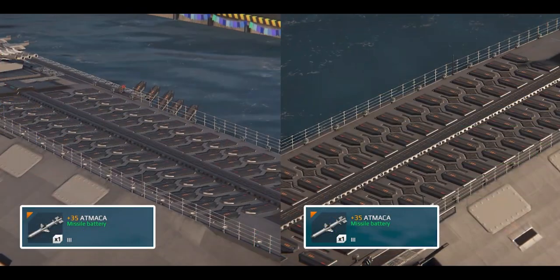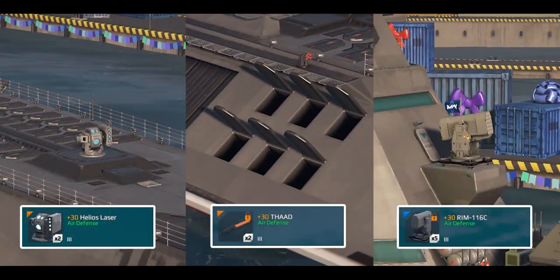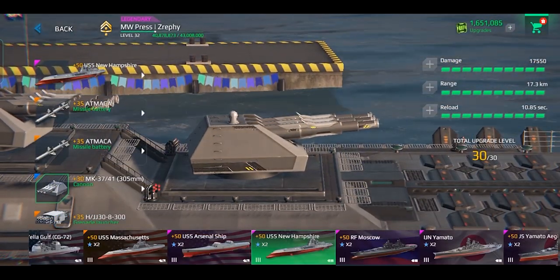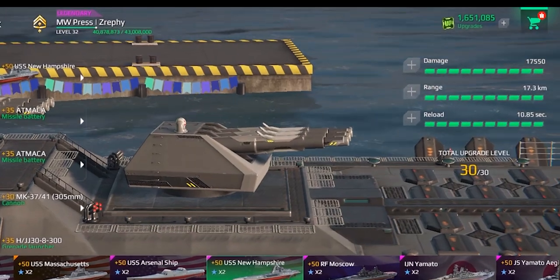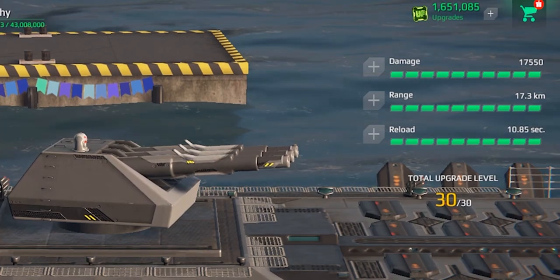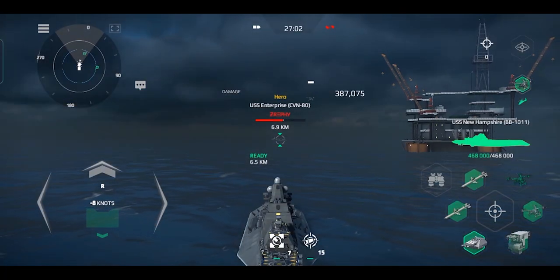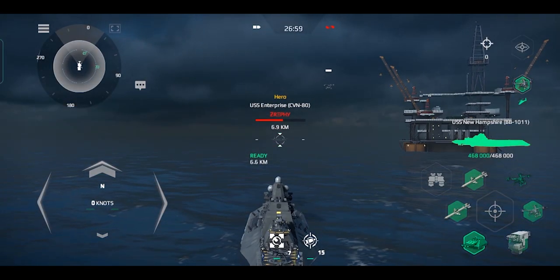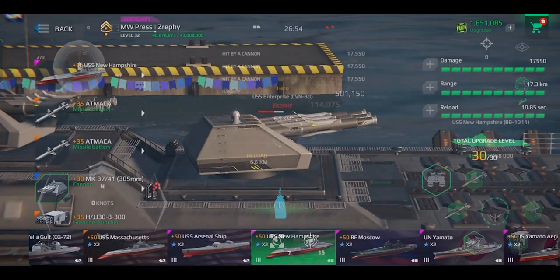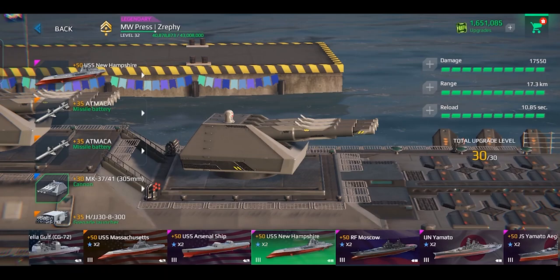Here are the armaments of the ship. It is equipped with two missiles, two cannons, two grenade launchers, four autocannons, a whopping nine air defenses, and two helicopters. The cannon of the ship, which is the MK 3741, is locked onto the ship and has a maximum damage of 17,550, a maximum range of 17.3 kilometers, and a maximum reloading time of 10.85 seconds. This cannon is much better than that of the Yamato as it's a bit more powerful, more accurate, and has faster projectile speed. The ship only carries two such cannons, but it offsets this by having a reloading time of 11 seconds, which is faster than that of the main cannons on both the Missouri and Yamato.